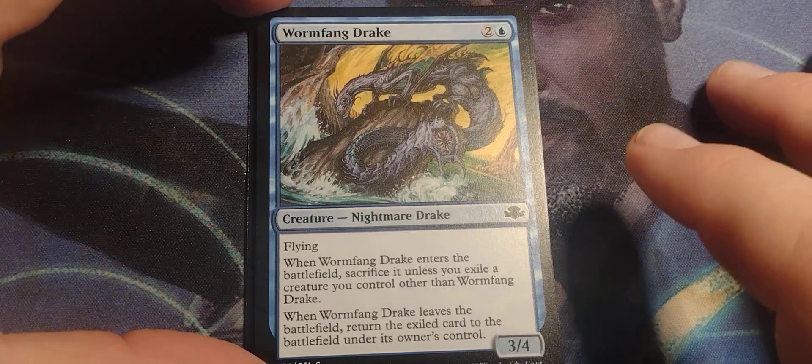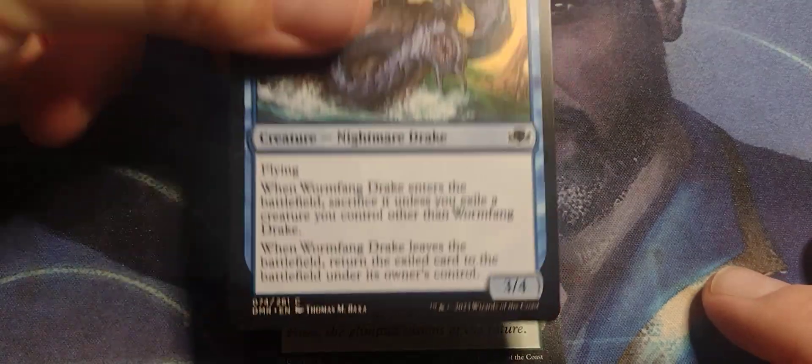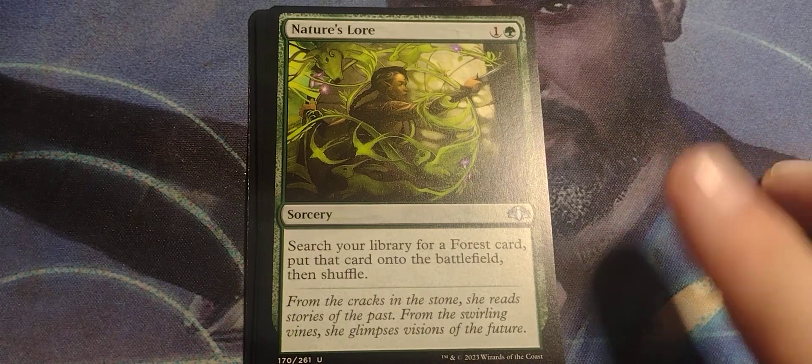Wormfang Drake. Two and a green, Nightmare Drake, 3-4, flying. When Wormfang Drake enters the battlefield, sacrifice it unless you exile a creature you control other than Wormfang Drake. When Wormfang Drake leaves the battlefield, return the exiled card to the battlefield under its owner's control. That's not bad. Basically it's proto-Ninjutsu — you'd have one creature, pay the cost, take it out, and put a bigger creature into play.